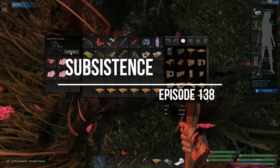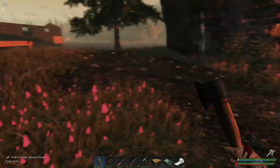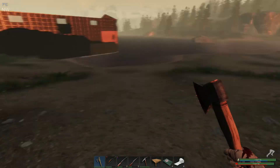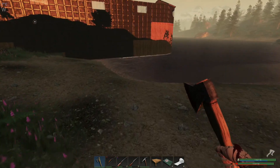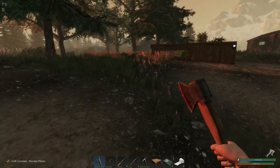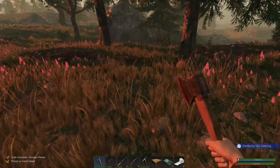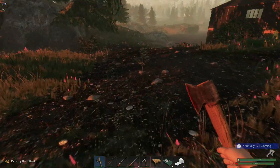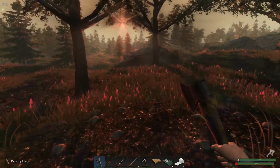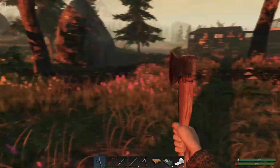Hello everyone, welcome back to Subsistence. It is early morning and I have killed a wolf. It was just out and about. I was going to do some wood chopping but I haven't done that yet. There was a wolf out there and I decided to go ahead and kill him just so there wouldn't be another accident like before where I was in the water and he decided he wanted to kill me.